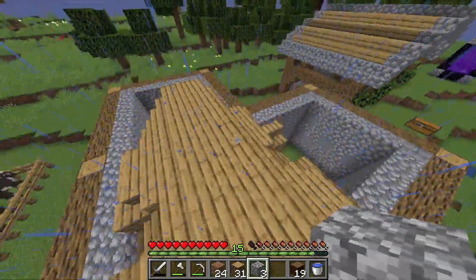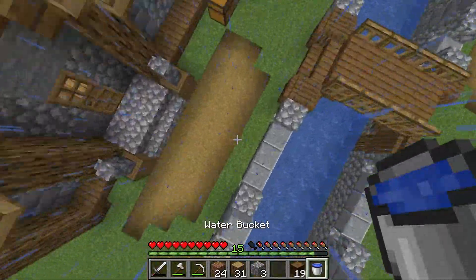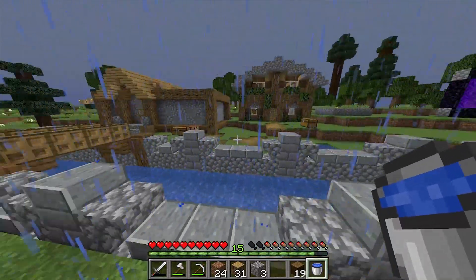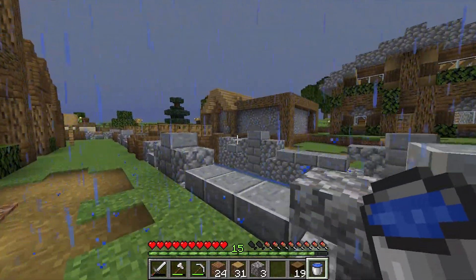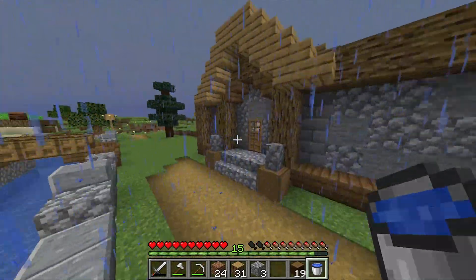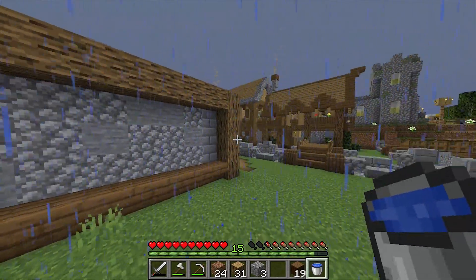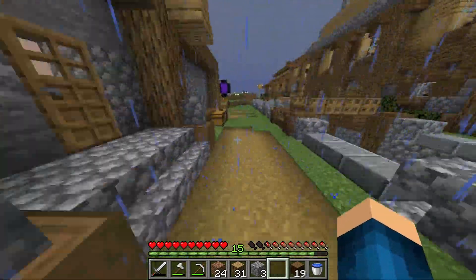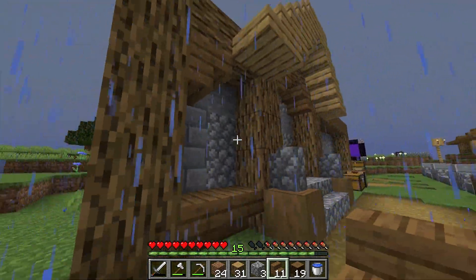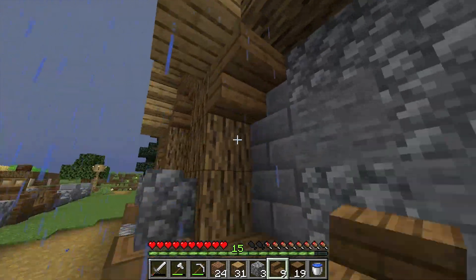The bottom part of this build is now done. Let's see how this looks like - this looks really good. I just need to put in some windows to not have these really plain walls. And I'm going to need to put in some spruce stairs. These guys are going to help me out a lot to make this build a little bit nicer. Let's put all these in.